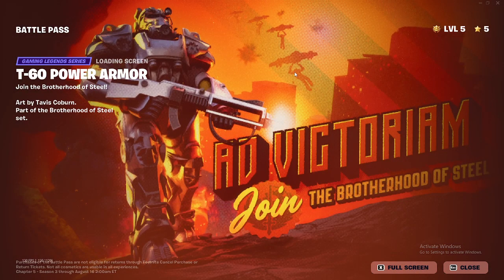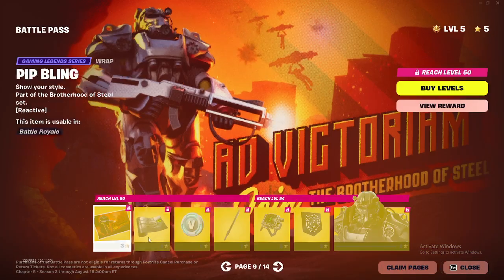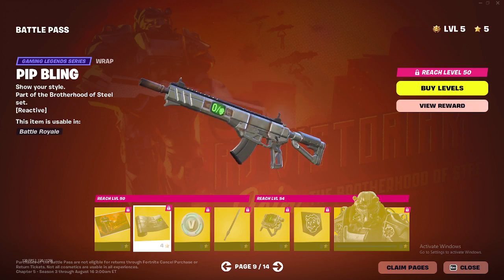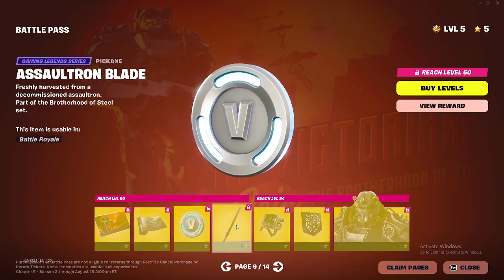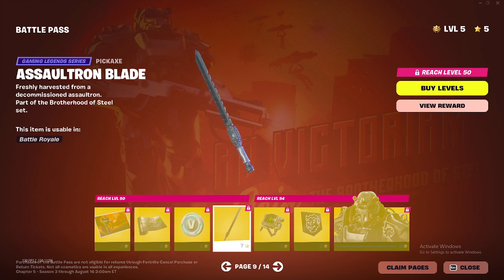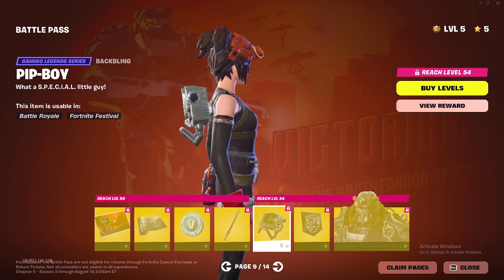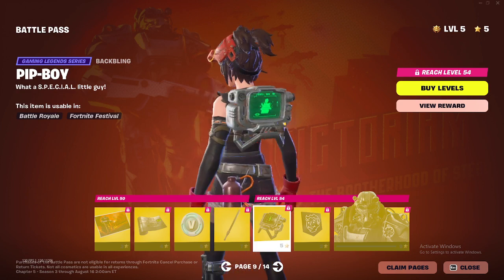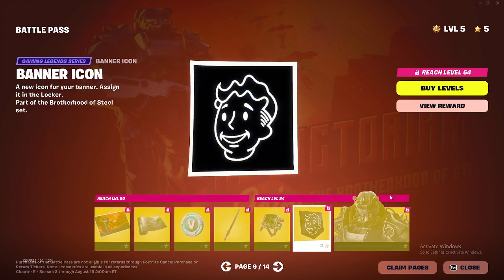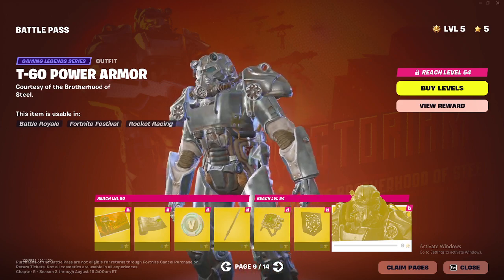Now we got this loading screen — pretty cool. That's actually dope. This rap is from the Gaming Legends series. Now we got the V-bucks. We got this Assault Blade pickaxe which is sick. Now we got this back bling — it's pretty cool. I don't know if I'll rock this though. This emoticon — I meant banner icon. The T-60 Power Armor, bro, this is sick.